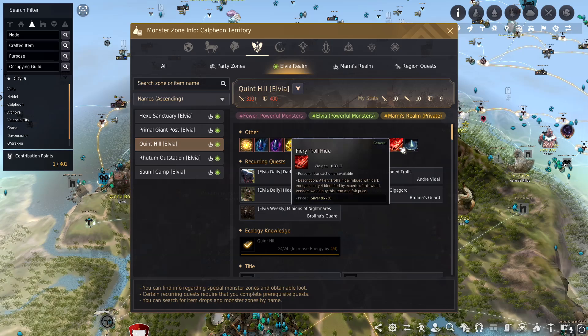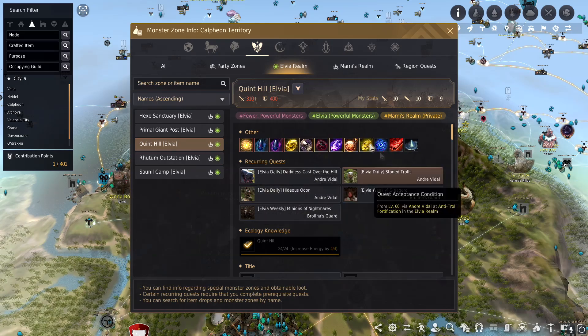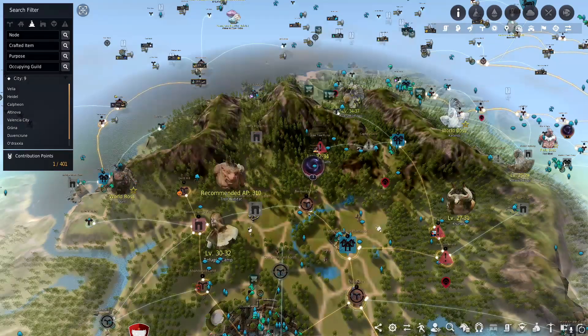Both Trolls and Hex drop about the same types of items — Crystallized Despairs and trash loot being the majority of everything you earn.